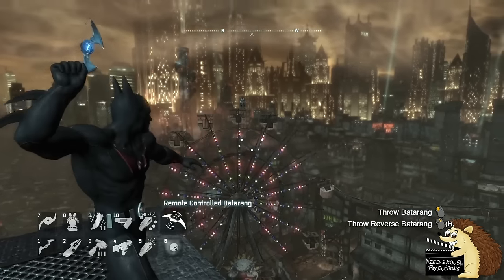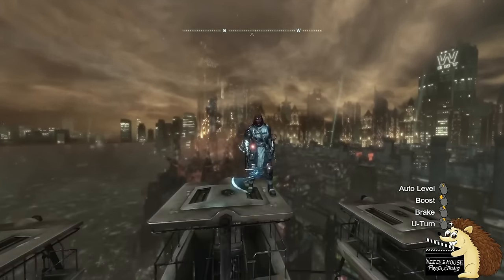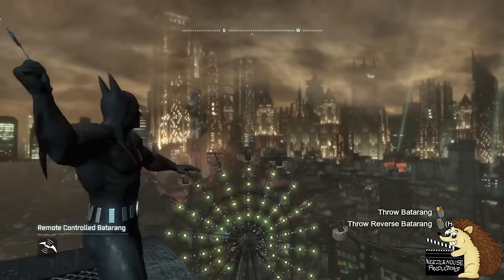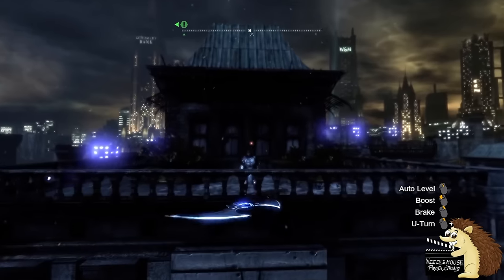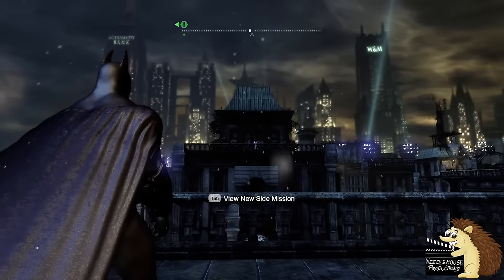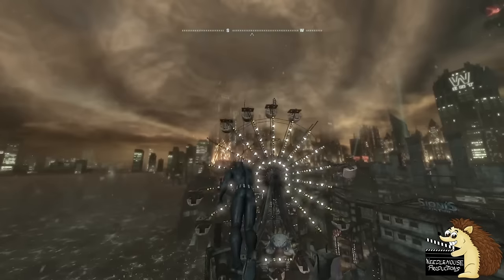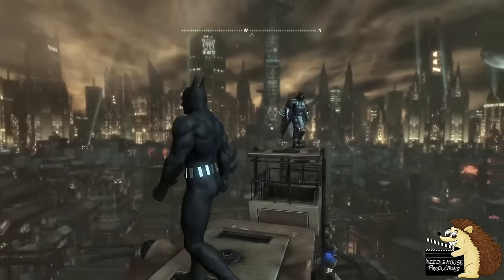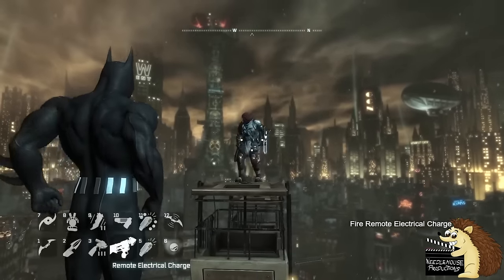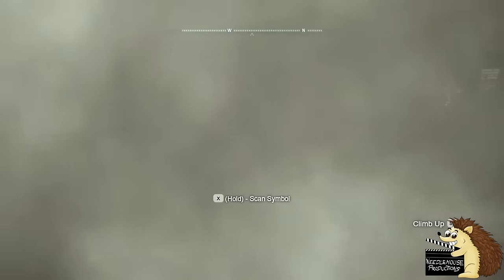If you're far enough away from Azrael and you throw a remote control batarang at him, he'll just casually catch it. I love this little feature because it not only shows his skill, but the fact that he just stands there saying 'yeah, I'm here and I'm not leaving, so come over — I've got something to show you.' Usually in games when they have things like this, where you have to jump up to activate a game trigger, they don't really do anything — they're just static. So I kind of like the fact that he will catch the batarang.